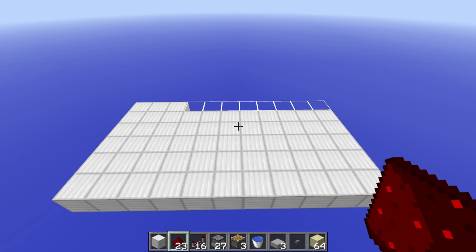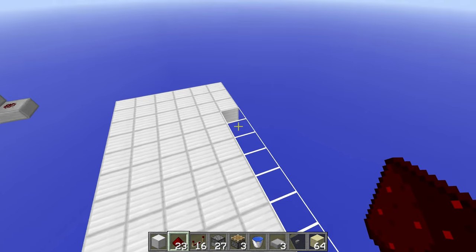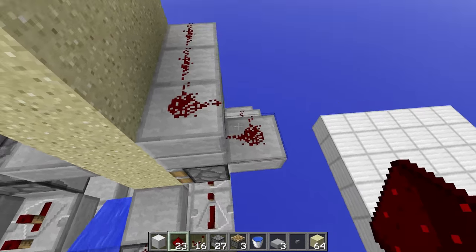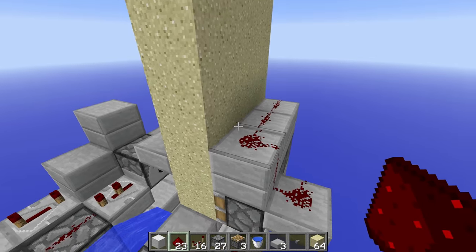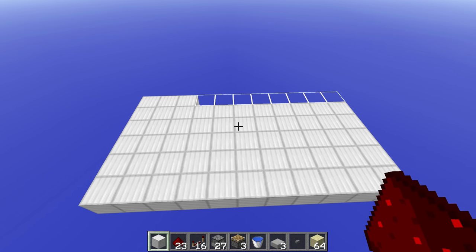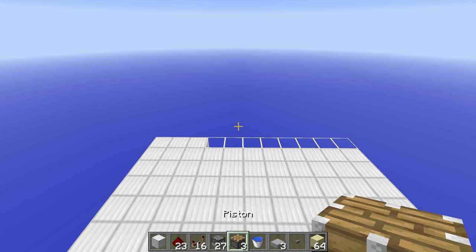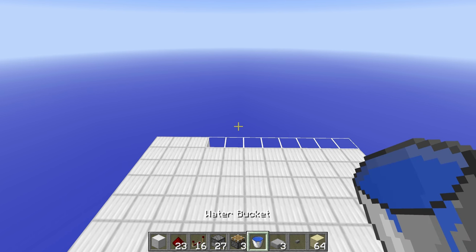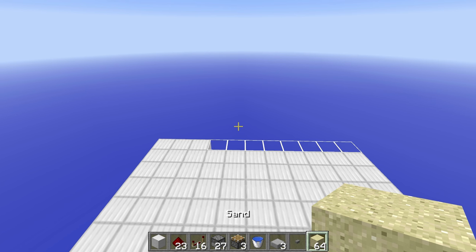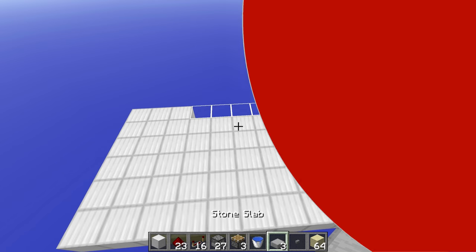For the tutorial, you're going to need an 11 by 6 area, but it's technically 5 wide if you add the extra three blocks for the piston bit — that's the only way to wire up here without making it longer. You're going to need: some building blocks, 23 redstone, 16 repeaters, 27 dispensers, 3 pistons, a water source block, 3 slabs, a button (any kind), some sand, and of course TNT.